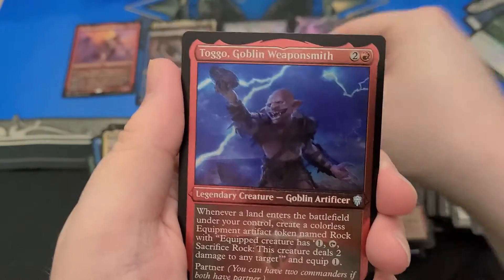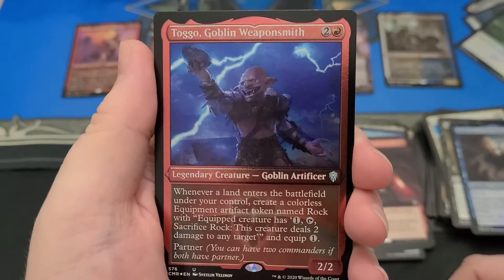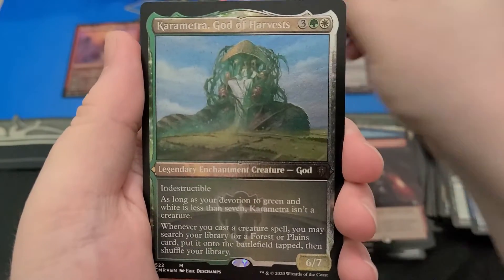Oh, you're going to draw a card? Nah, you get to have a treasure. You also want Opposition Agent — yes. That's the one you want the Full Art Foil of, like, the non-Lotus card.